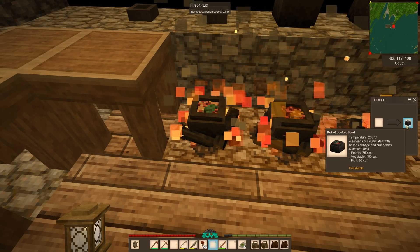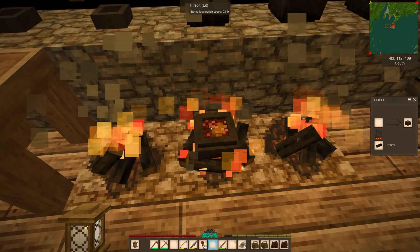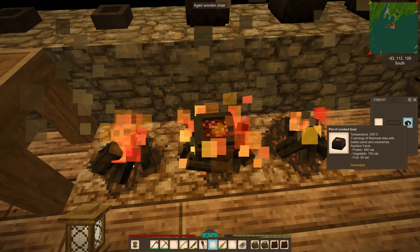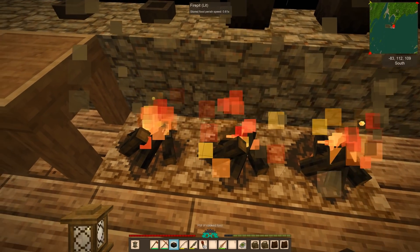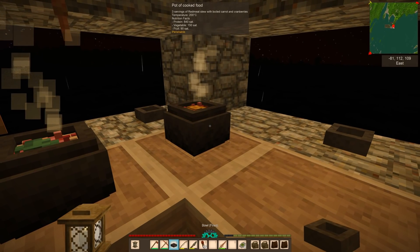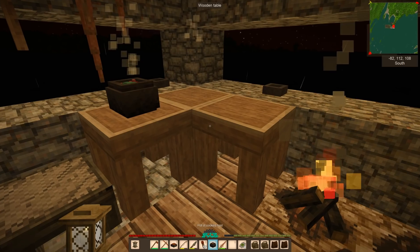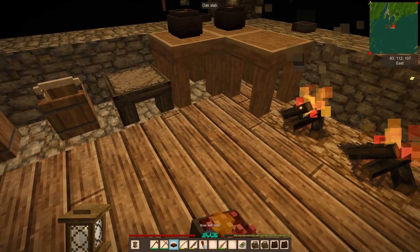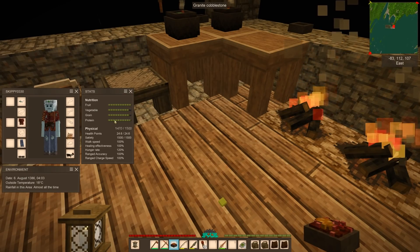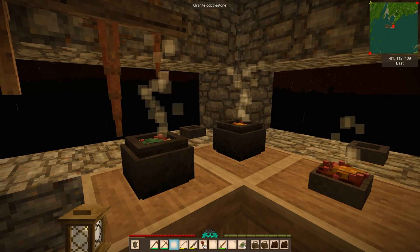Got some food going — poultry stew with boiled cabbage and cranberries, and three servings of red meat stew with boiled carrots and cranberries. Setting those on the table. I'll eat the red meat stew with carrots since this is our first carrot meal — kind of exciting! Checking my stats: looking pretty good for fruits, vegetables, grains, and proteins. Staying nice and healthy. I love how the food just simmers like that — this game has really drawn me in.